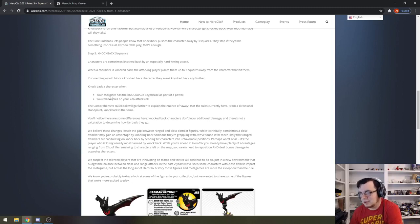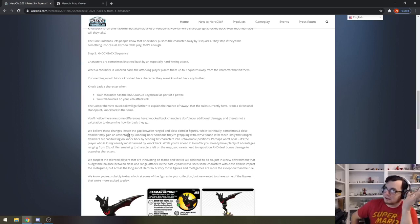The only ways to knock back a character now is if they have the knockback keyphrase as part of the power, or you roll doubles. They took away the whole damage component. A lot of people have had concerns about this — Peter brings up that this hurts Danger Room Magneto, who loved using Exospecs to pulse wave people around. That kind of rips out the whole alpha strategy on the robot team on the Sentinel Factory.